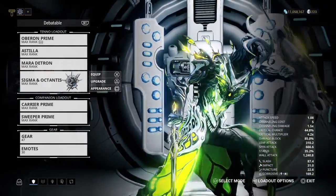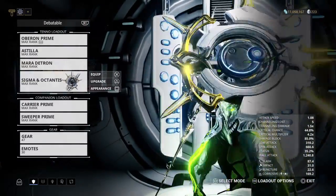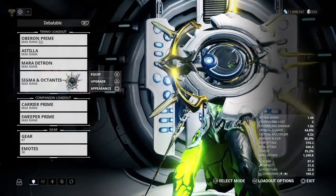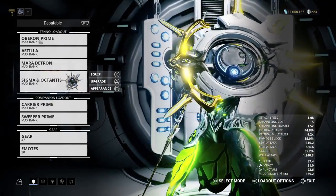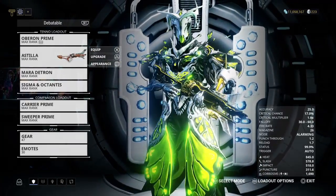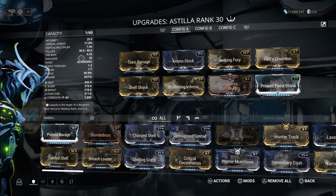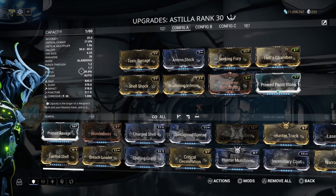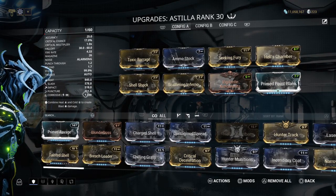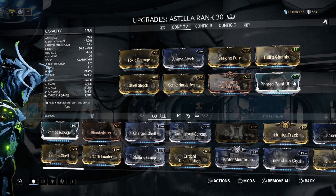Also the Maraditron — hell yeah, starting to like that gun too. And the Sigma Innoctantis, which is, of course, a sword and shield — I really like it. As for my Astilla, I currently have it built for status. It's got a 99.9% status chance, which is pretty good. It does a lot of corrosive damage, plus some heat, with really good basic damage stats.